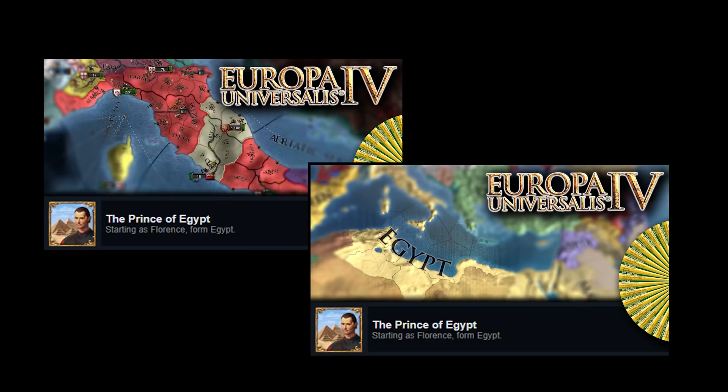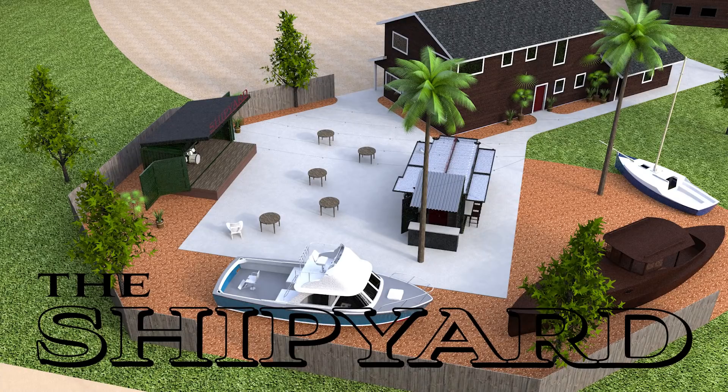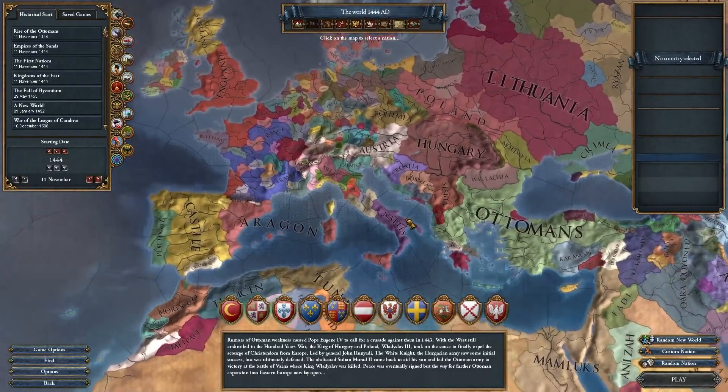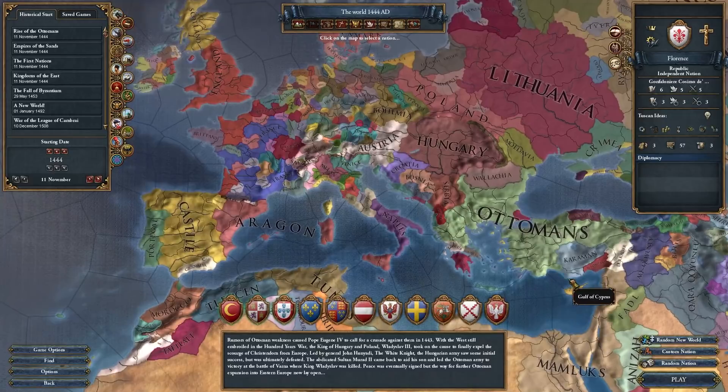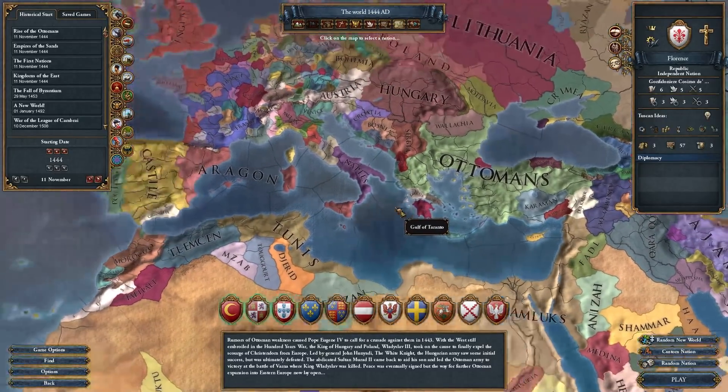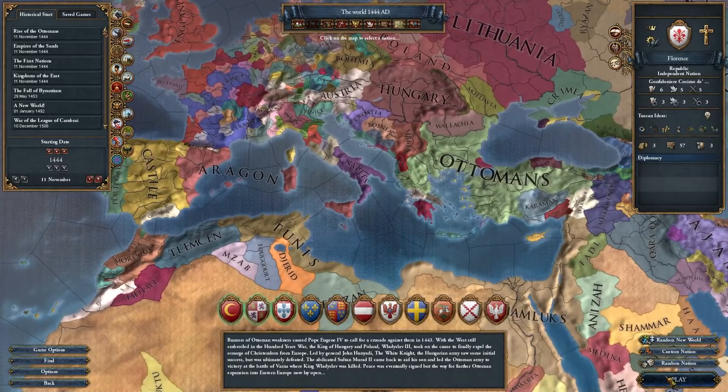Before we get into the video, I want to address two quick things. First, this achievement will be broken into two parts because it is a longer achievement and it took a while to compile the highlights. Second, I am closing on a business that I am purchasing, so I will have less time to play EU4, though I'll try to get these achievement videos to you guys as quickly as I can. Today we'll be playing as Florence and forming the nation of Egypt.